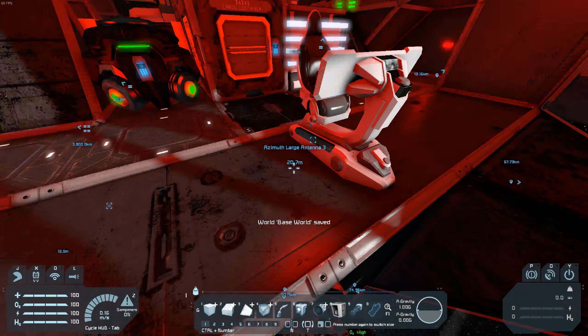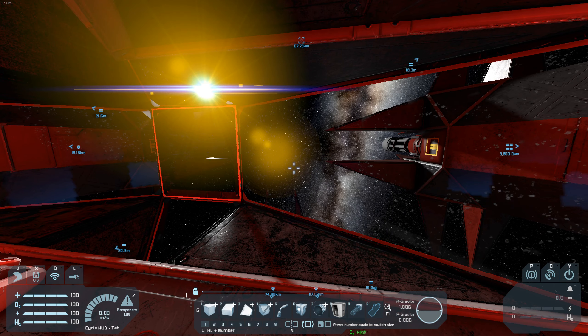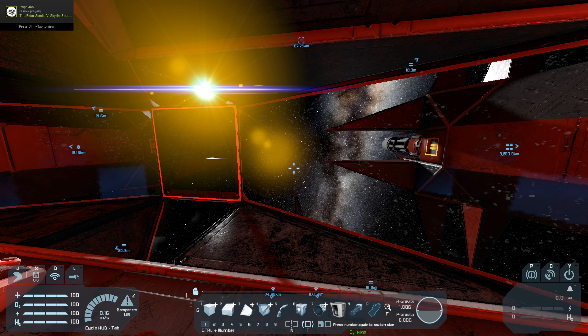Anyway, a link to this ship will be in the description, into the workshop and everything. My Discord, if you want to say hi or see any sneak peek projects — I've got a few hundred people now in my Discord. If you want to say hi, that's in the description for the Discord server. Hopefully I haven't bored you all to death with my ramblings.